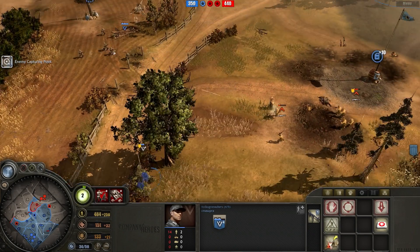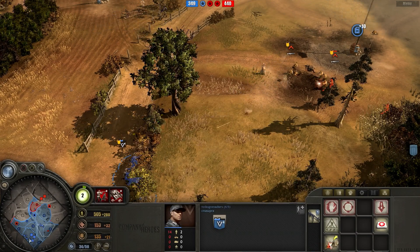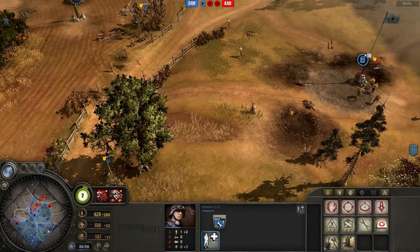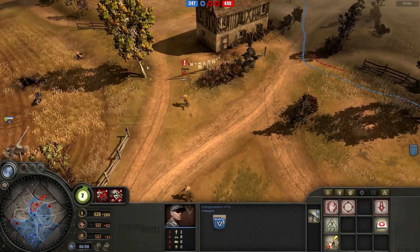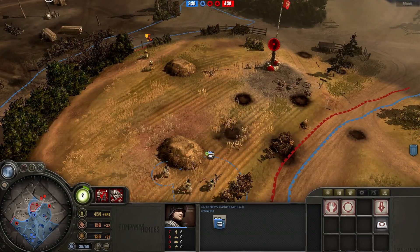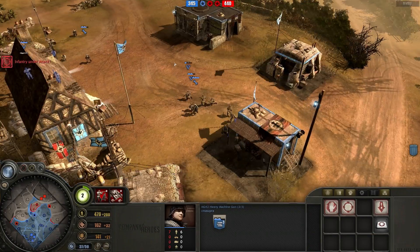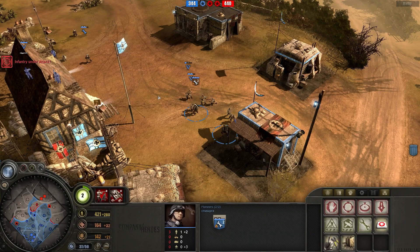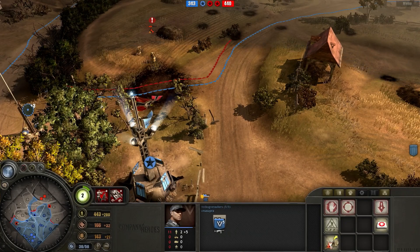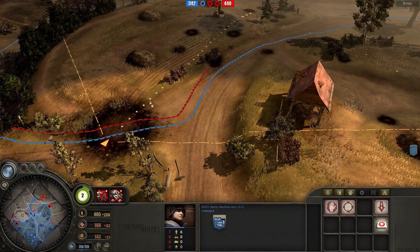It'd be really nice to have that cutoff point because it'll reduce his population cap - reducing the number of rifle squads he can have, and the number of men he can reinforce. I can't quite get it because I can't capture it with just the squad - I have an MG42 sitting there alone. An engineer squad is coming up to ruin my MG42's day. But the engineer squad retreats - I don't know why he retreated it, but I'm glad he did.